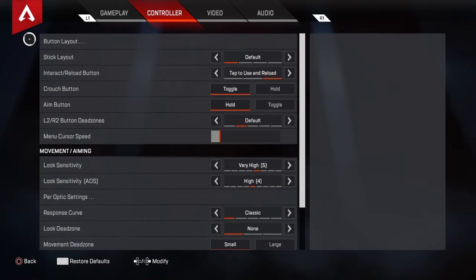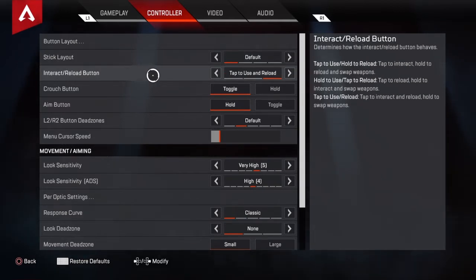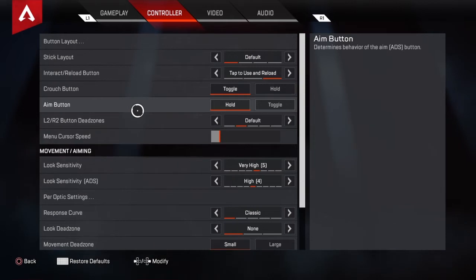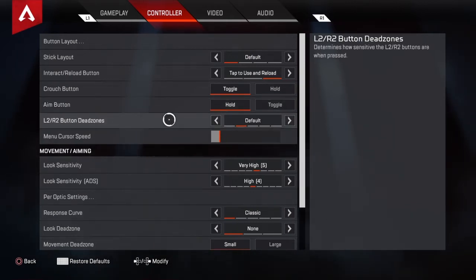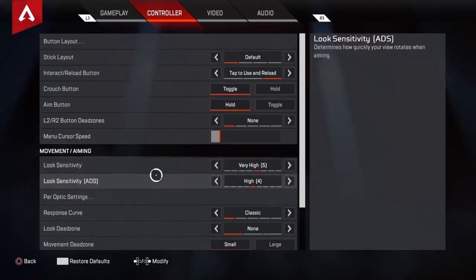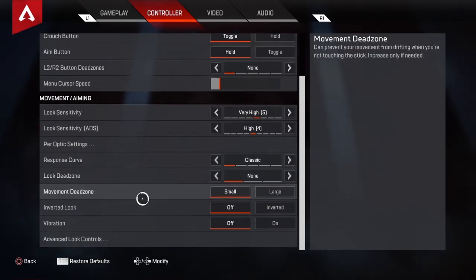Now for the controller settings. My button layout and stick layout is all default. Interact reload is tap to use — I find that's just quicker. Crouch button is toggle; I know if you switch it to hold you can bunny hop, but I'm not too worried about that. Aim button is hold. The dead zones — we want to put that on none, so you just have more response when you shoot. Menu cursor speed I keep it around here for a nice menu speed. Look sensitivity I have on 5 and my ADS on 4. The response curve I keep on classic. No dead zone. Movement dead zone is small.